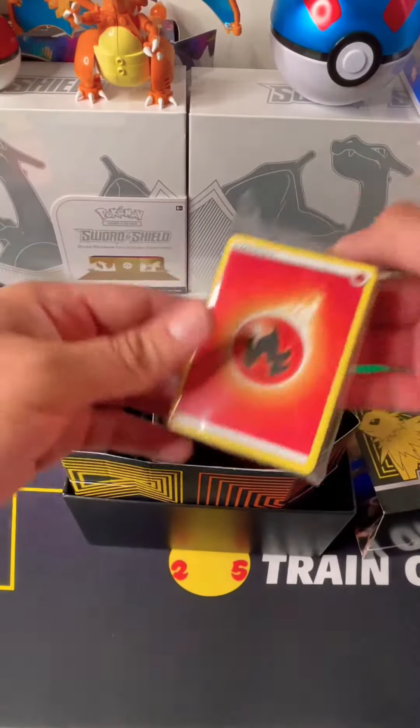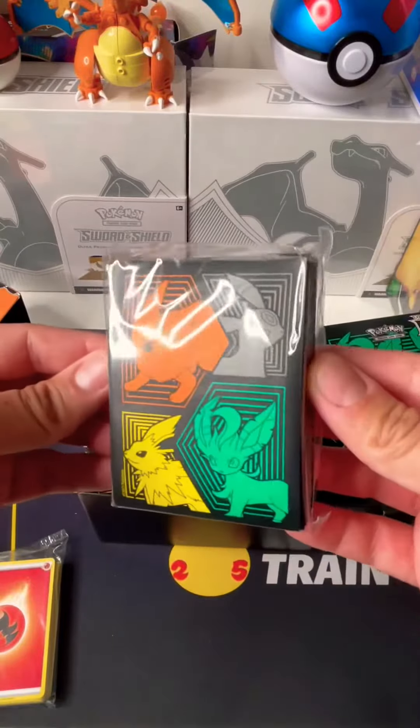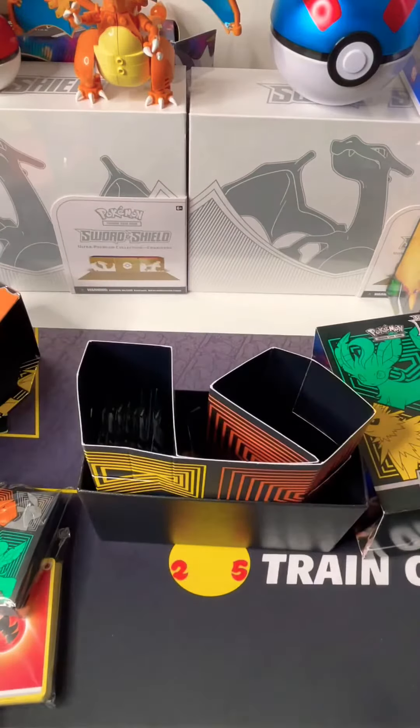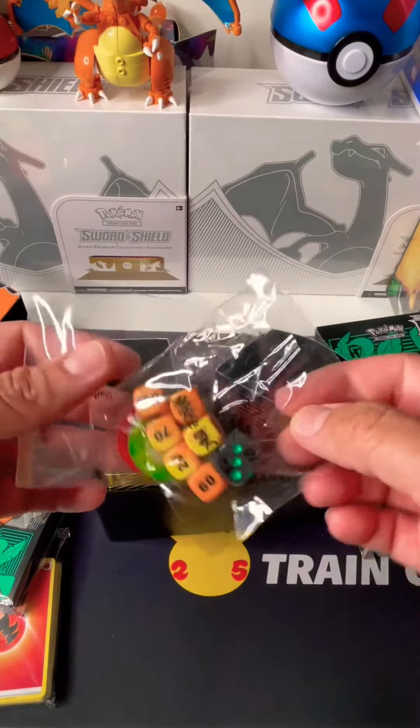First thing we find is 45 Pokemon TCG Energy Cards. We also find 65 Card Sleeves, a Code Card for the Pokemon Trading Card Game Online, and 6 Damage Counter Dice and the Competition Coins.